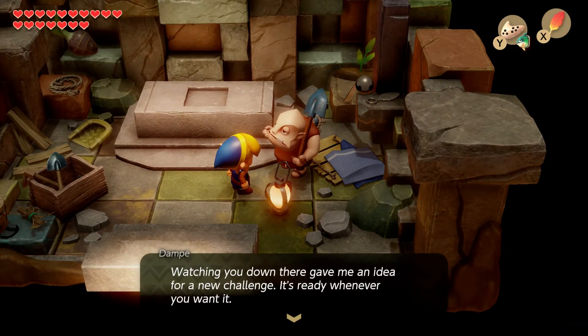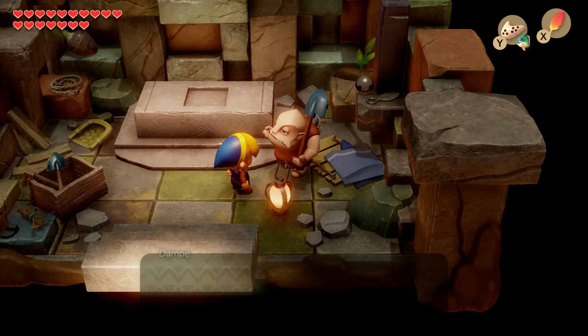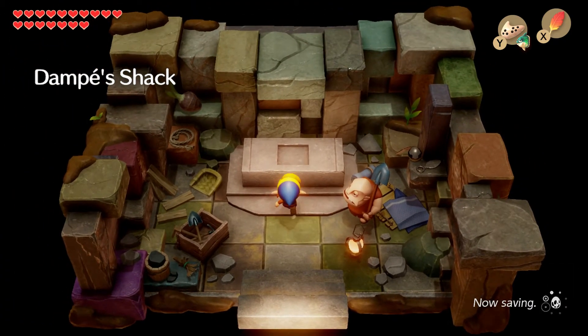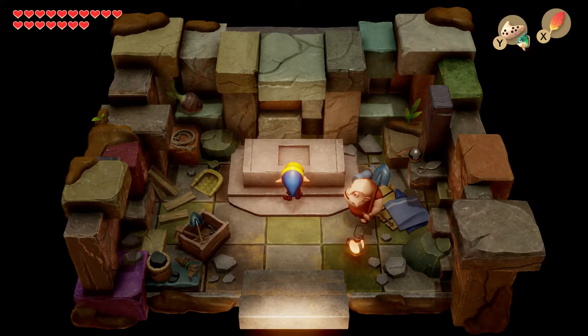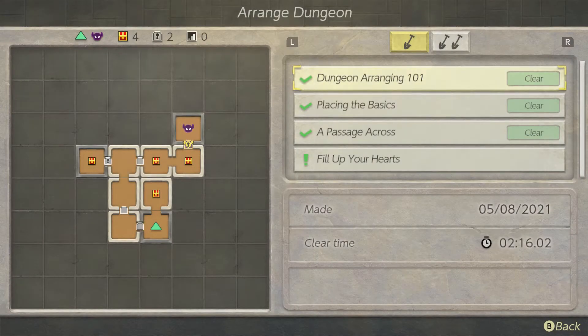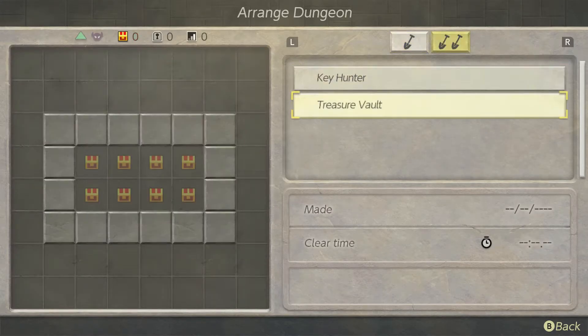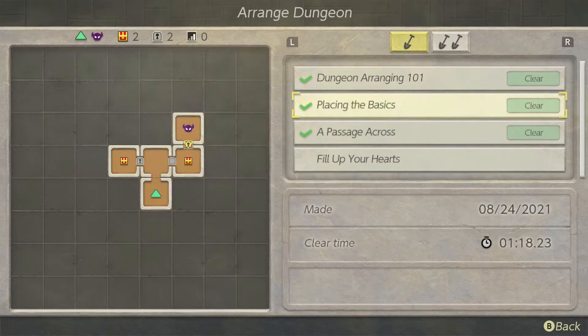'Watching you down there gave me an idea for a new challenge — it's ready whenever you want it.' I'm going to quit because maybe he's telling me exactly what to do and I'm not paying attention. He told me to slot it into the stone to see what it does, but that's not something I could do. Alright, let's Arrange. The internet is calling these — we've got a couple more here, tier two, and there's also tier three with four on each tier, twelve in total.